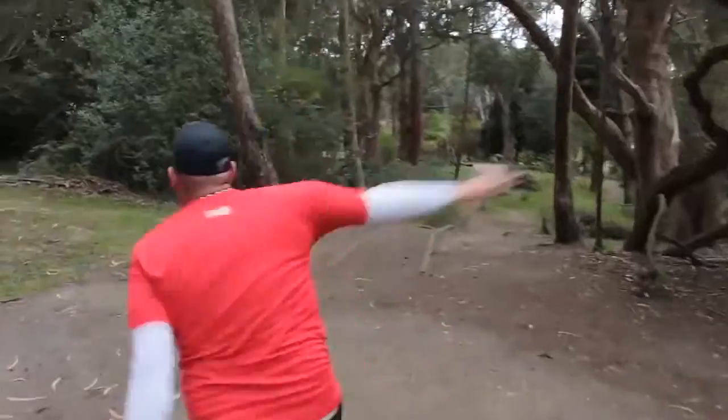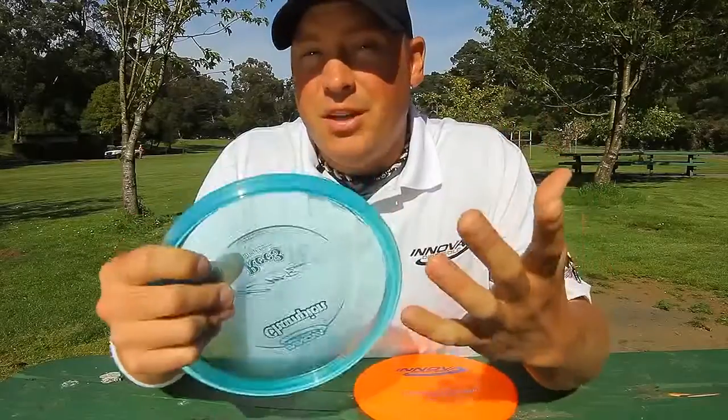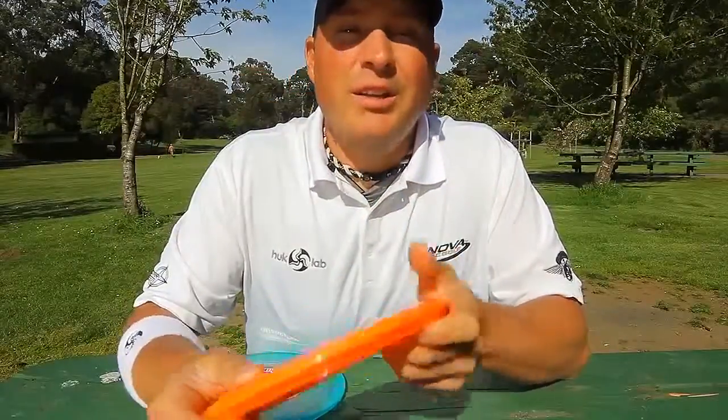When you're ready to step up to the top of the food chain, the Rock is the disc for you. Newer players can rely on its consistent finish, while players who have developed a more powerful throw will appreciate the Rock's immense versatility. Because of that, the Rock is the only mid-range in my bag. It has great control and accuracy, making it a great choice for longer approaches and medium-length drives off the tee. Now, if the bead on the bottom of the Rock is uncomfortable, or you're struggling to get it to fly straight, try the Shark. The Shark flies very similar flight lines to the Rock, but it might be slightly easier to throw, and with no bead on the bottom, it may be more comfortable in your hand and offer a cleaner release.